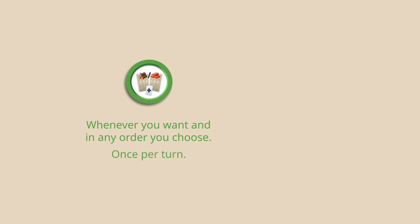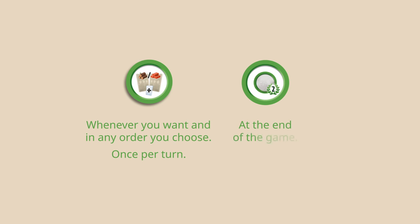On your turn, you can use your progress tokens whenever you want and in any order you choose. They can only be used once per turn, with the exception of tokens that provide victory points — those will only be used at the end of the game.